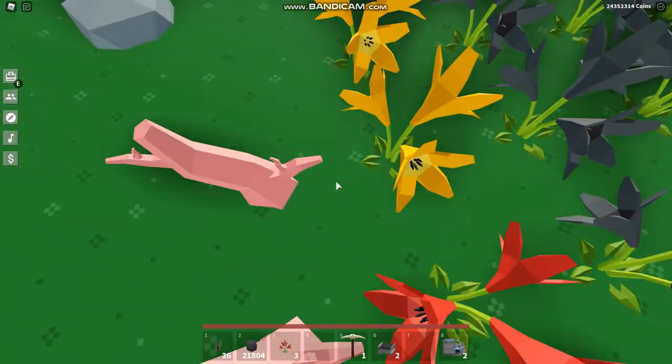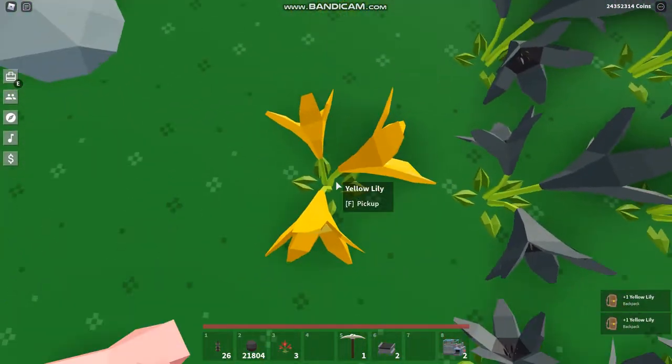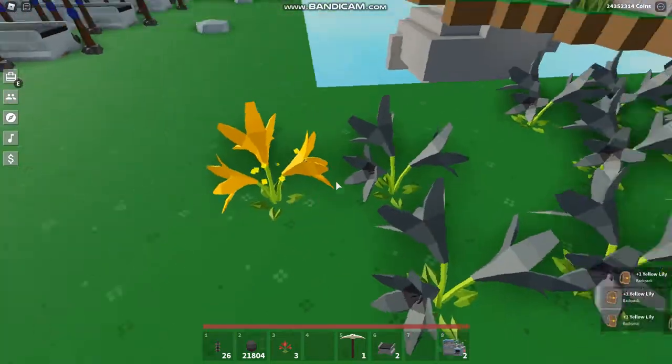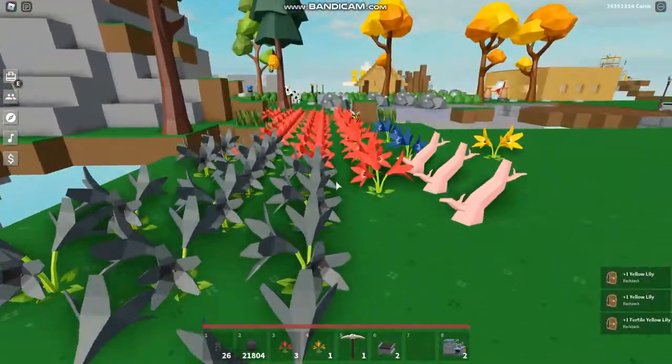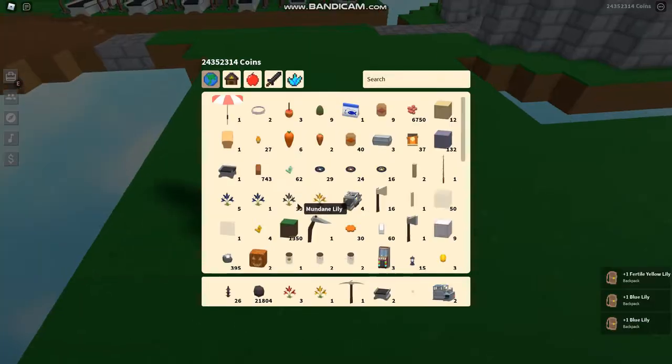So here's how we do it. We're gonna pretend these yellow lilies are the orange lilies, alright? So we're gonna pretend these are orange, and we're gonna take some blues. What we need to do is grab the blue hibiscus.